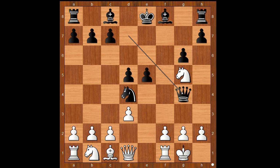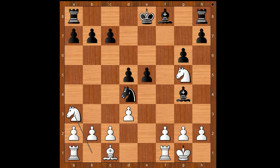Queen to d1, queen to g4 — offering to trade queens. Queen to d2. If queen takes queen, then bishop takes on g4; after knight to a3, bishop takes knight, pawn takes bishop, knight takes on c2 — black stands better. Back to our game.